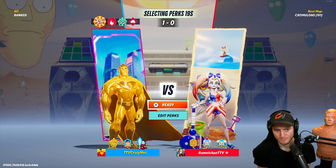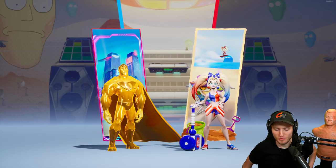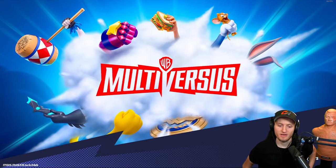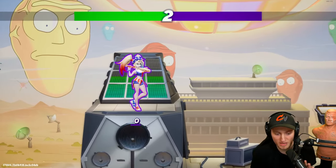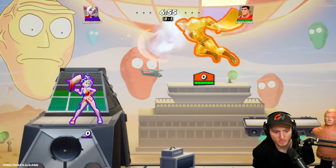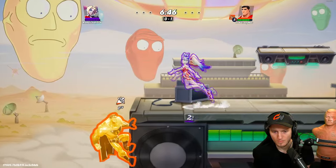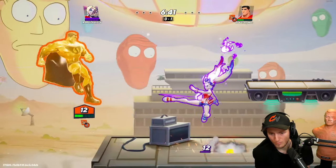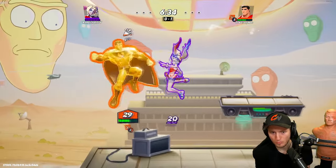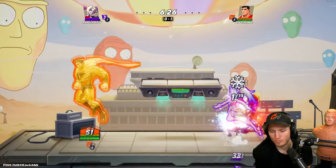Would you have up-tilted there or is neutral tilt a better option? It would've done more damage and might have killed, but she was mid-stage so up tilt is probably better. It mostly depends on DI — if they're DI-ing out, neutral tilt is better; if they're DI-ing in, up tilt is better. Because they're probably expecting up tilt, so if they DI left it'll help with the mirror. You want to go 90 degrees from where you're getting hit, but up tilt and neutral tilt send in different directions so the optimal DI differs.